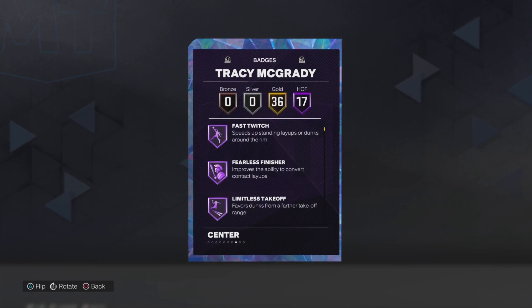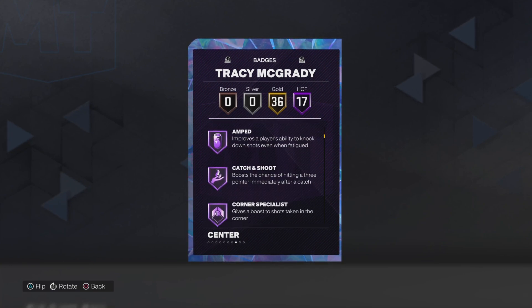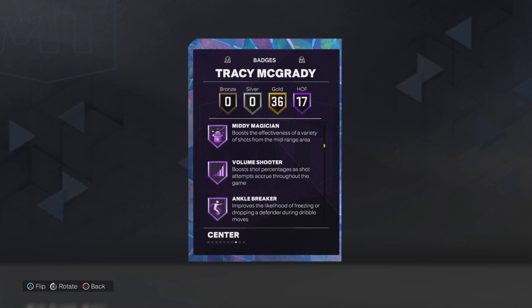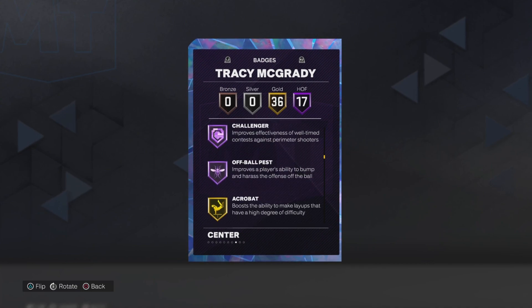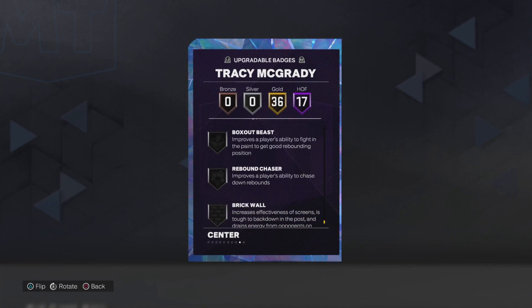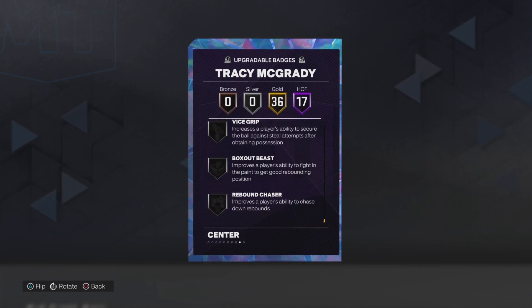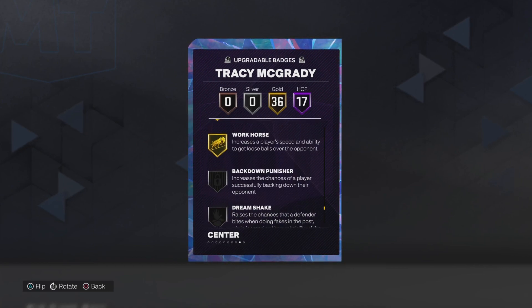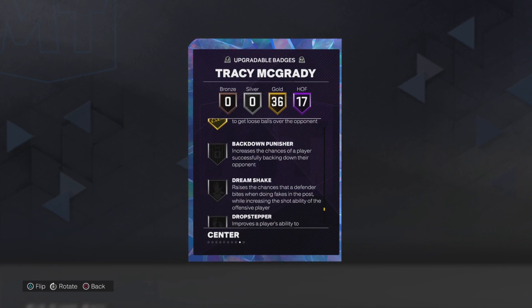Hall of Fame badges: fast twitch, fearless finisher, limitless takeoff, posterizer, amps, catch and shoot, corner specialist, dead eye, limitless range, midi magician, volume shooter, ankle breaker, clamp breaker, killer combos, quick first step, challenger, and off-ball pest. He doesn't have brick wall, rebound chaser, box out beast, vice grip, mismatch expert, dimer, rise up, masher, drop stepper, dream shake, and back down punisher.